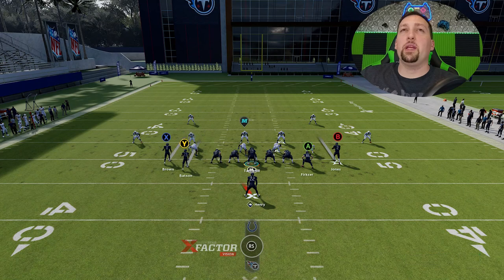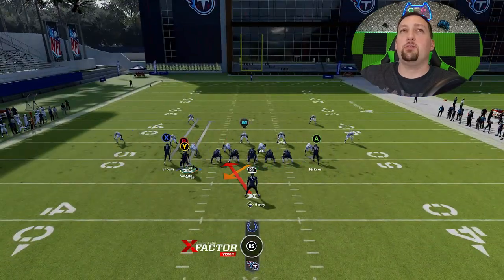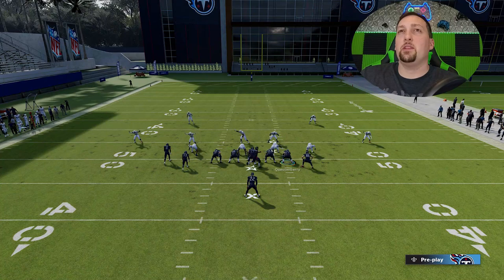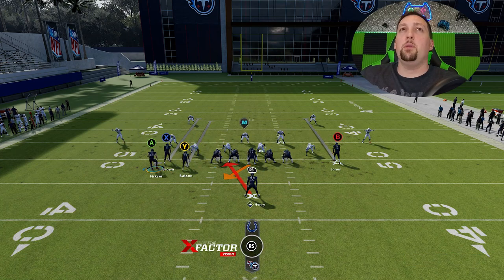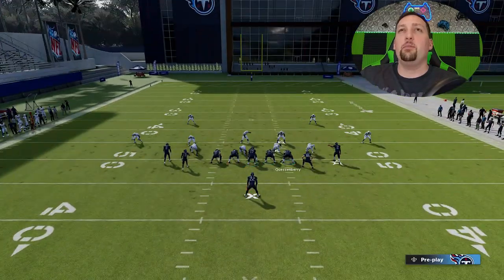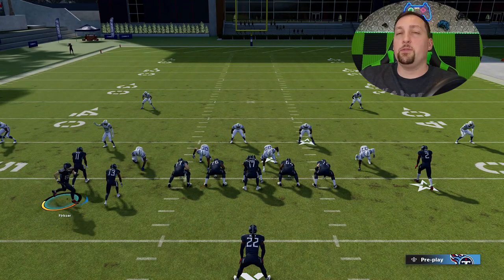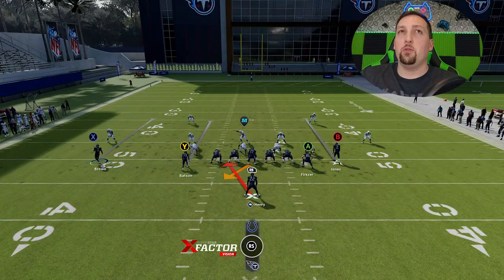When it comes to the inside run — the halfback zone weak — this is typically best against cover two, whether man or zone. You can make the same motion adjustment. In man coverage, motioning a receiver across can pull a cornerback with him, so the tight end usually makes more sense here. Getting in the habit of motioning the tight end works best against both man and zone. Against a spread loose defensive alignment or cover two, you'll see double team blocks opening up huge holes up the middle. However, when you motion, you also pull the defensive linemen across, so quick-snapping before your opponent adjusts can be beneficial.